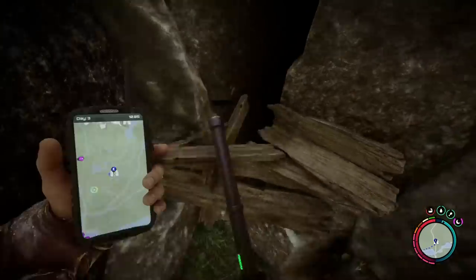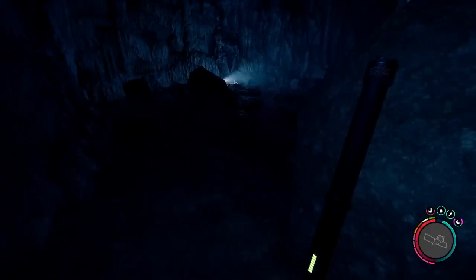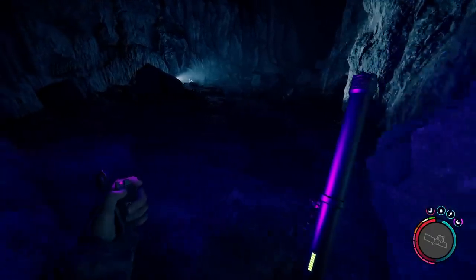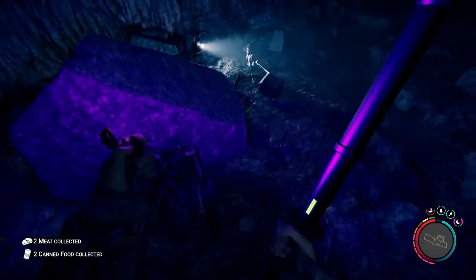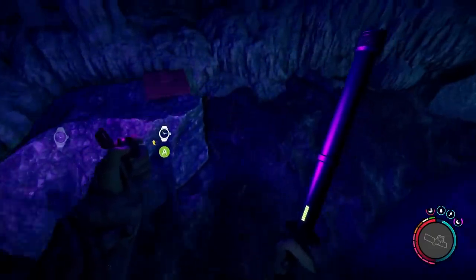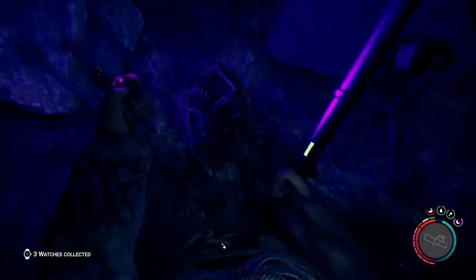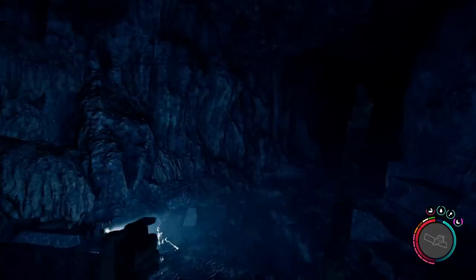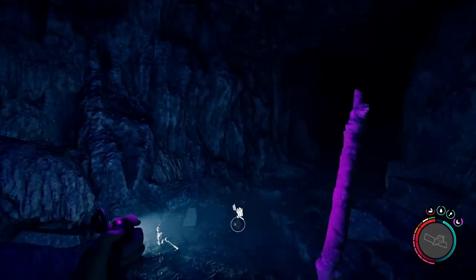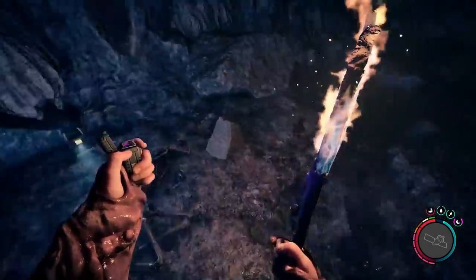The stun baton can also be used as a reinforced stick to batter enemies, and it can block as well, so it's a good all-rounder. Inside the cave there are lots of dead bodies and resources, so search carefully along the floor. You will need a tarp because you are going to have to do some manual saves - there aren't any actual save points in the rest of this cave, but you can place your own. A good light source would be helpful.